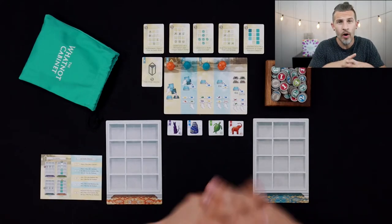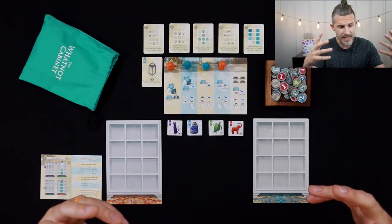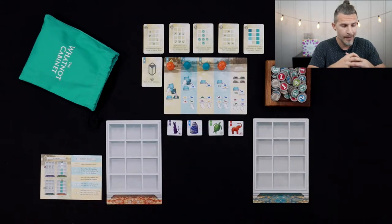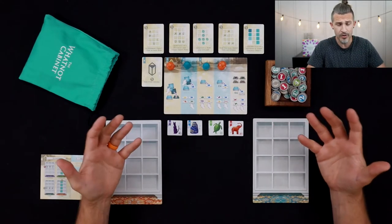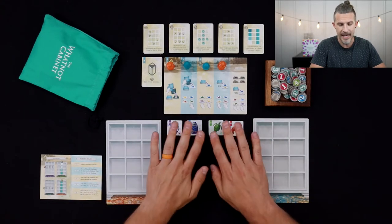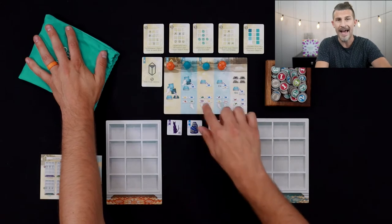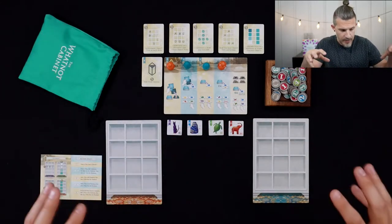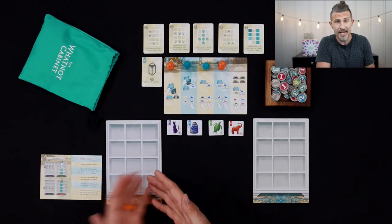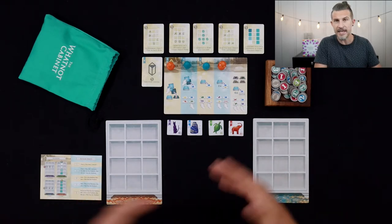Alright Meeple Town, we have the WhatNot Cabinet set up and we are ready to play. This game is actually pretty simple — very simple to teach and it plays pretty quick. What we're going to be doing is grabbing these curious objects, these knickknacks, from the outdoors area. We'll be drawing them out of the bag depending on what action we take, placing them into our WhatNot cabinets, filling it up with 12 tiles, and then the game is over. The way we place them is super important.